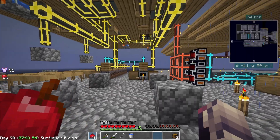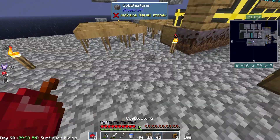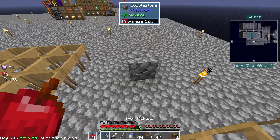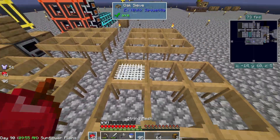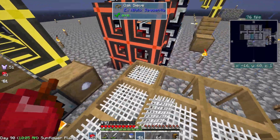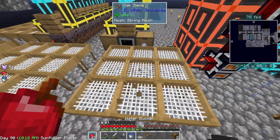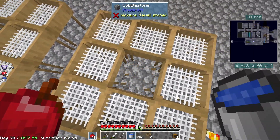Let me grab the sieves real quick — I'll set all the sieves down and I think we'll wrap up the episode to finish this in the next one. Let's get these placed down. I do want a gap between these because if I don't, they'll technically render like a multi-block and one clicking machine probably wouldn't work. I kind of want to have two here, so we're going to push this over one block — just a little gap. There's that. Now we basically need to have the absorption hoppers in the middle — that's our next step.